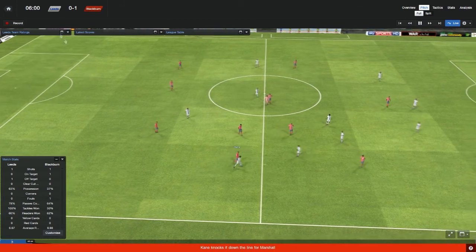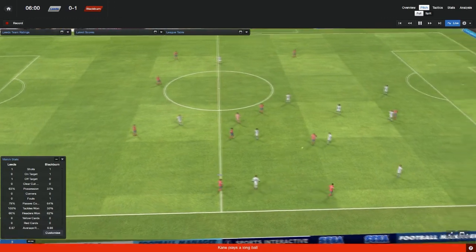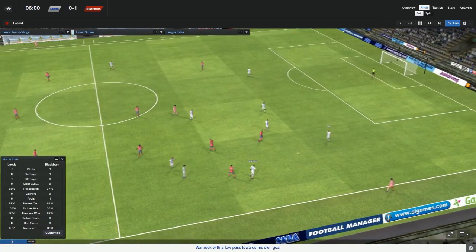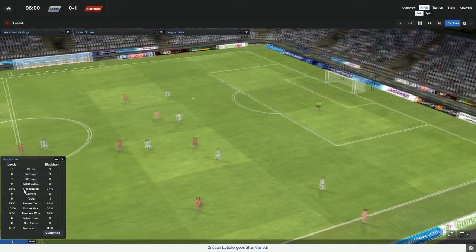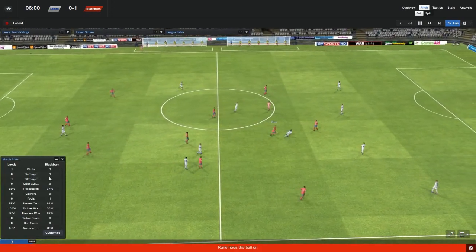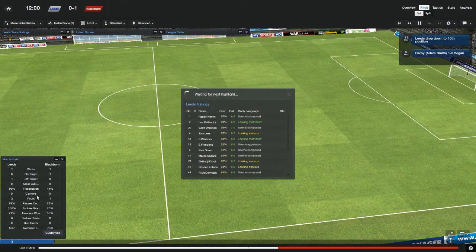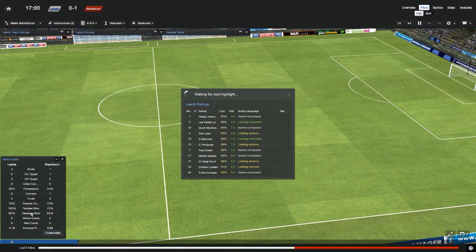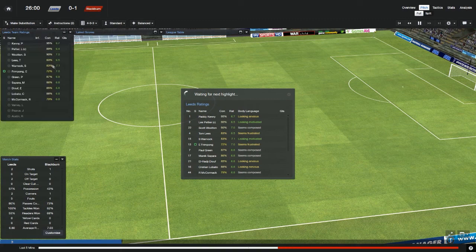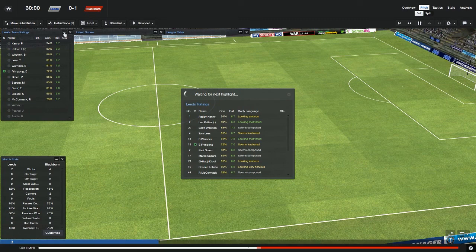That's why I'm hoping they get relegated so I can sign Rhodes. I've had more possession — they've had one shot, it went on target and it went in. Frimpong goes flying in. I've got good pass completion, 100% of my tackles so far, but I'm losing headers. I'm assuming it was the one who wasn't marking Rhodes — what an abysmal rating.